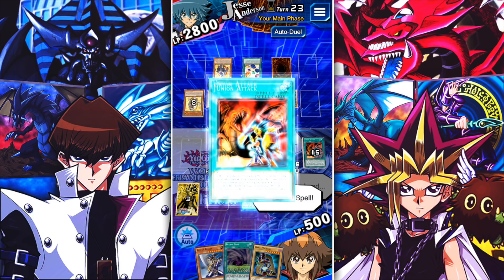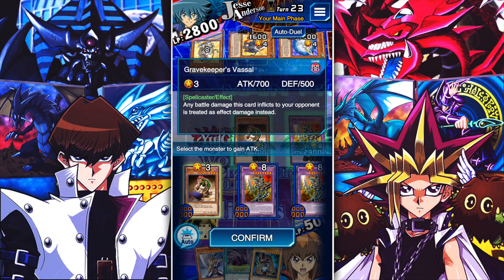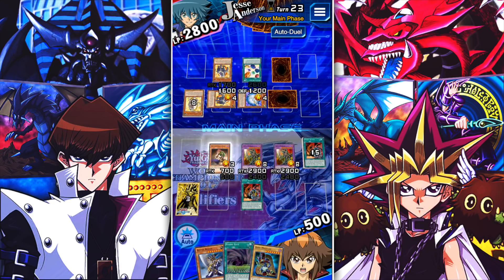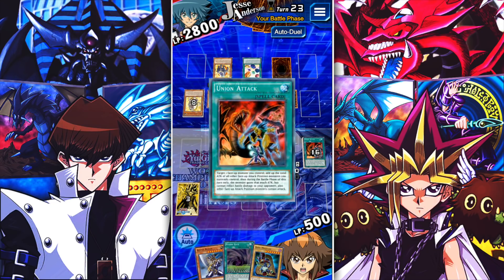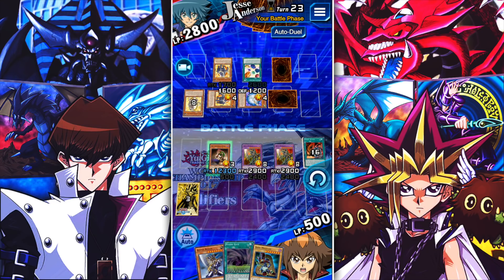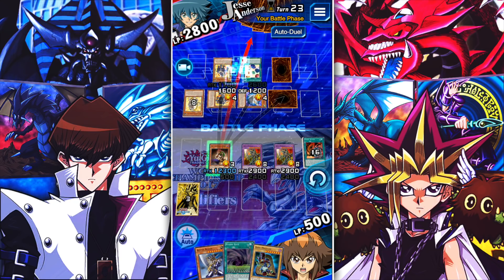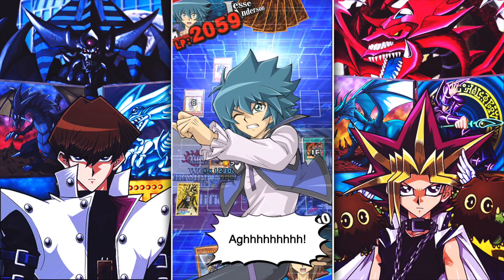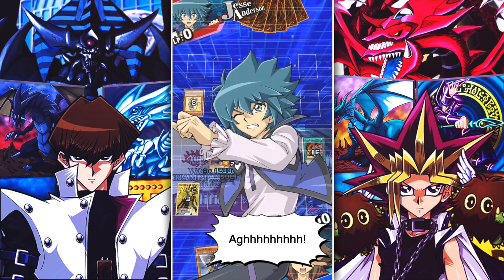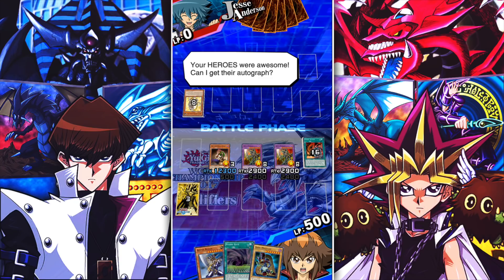Gravekeeper's Vassal and Union Attack can be dropped for Piranha Army or Gift of the Martyr — keep that in mind, guys. You want to make sure you get over 10,000 attack, because from here I can strike him with 10,000 points of direct effect damage. He has no way of stopping it and that's game. Let's see what we get — this should be an 8,000 farm, especially because we have the campaign bonus going on.